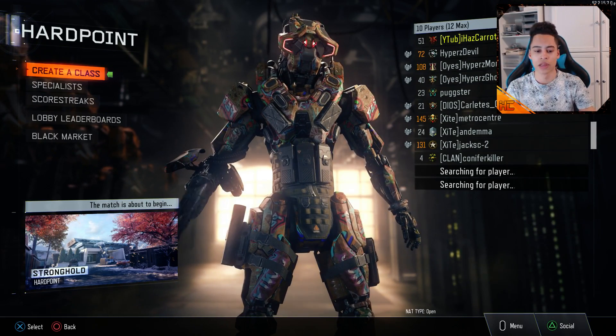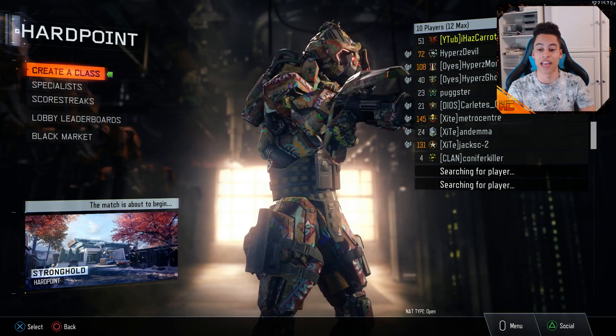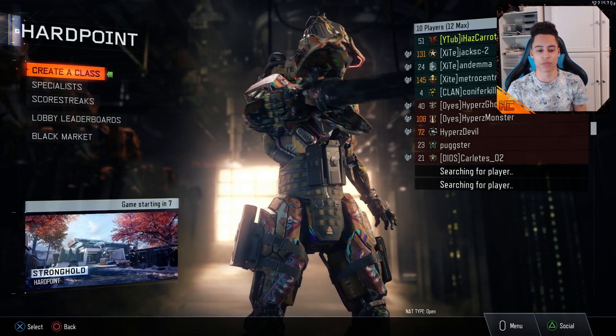Now when the match is about to begin, look at the bottom left until you see the countdown timer. It starts from 10 and goes all the way to 1. You can back out before this, but just follow along. You can see it says 'game starting in 9, 8, 7' — so you want to press the PS button.